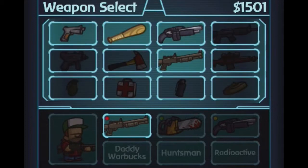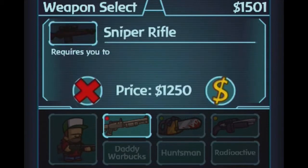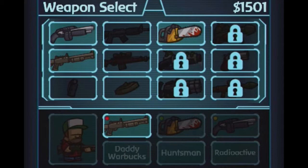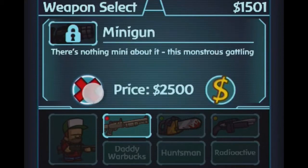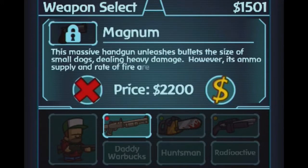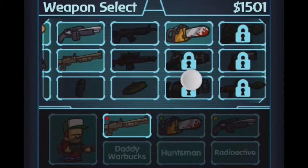There are also more over here. There's an assault rifle. If they are locked, they will have the lock on them, and that means you just don't have enough money. Overall there are different types of weapons. There's a cryo weapon, which is considered an experimental gun, a mini gun which is an automatic weapon, a flamethrower — I think it's experimental also — a magnum which is pretty much a better pistol, an RPG which is a rocket launcher, and then a Tesla gun which is the best gun in the game. It's another experimental weapon.